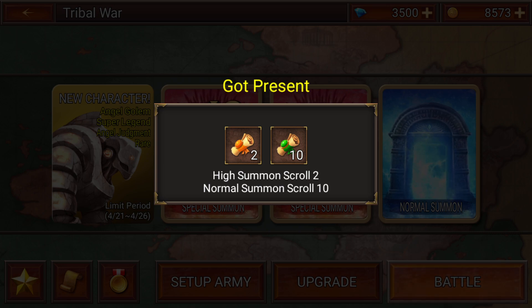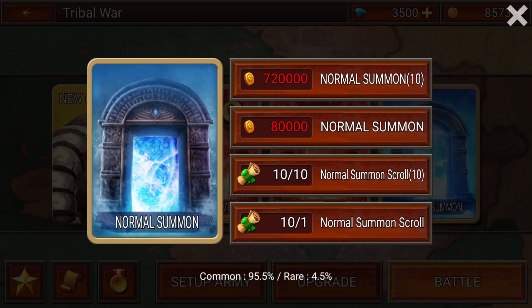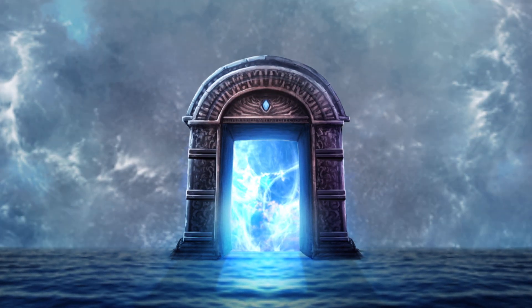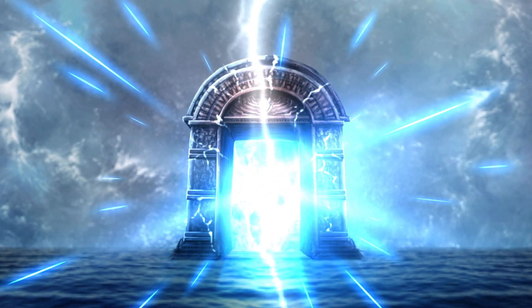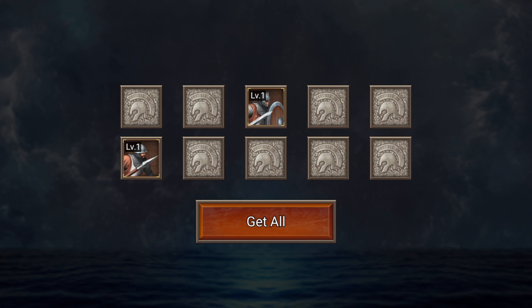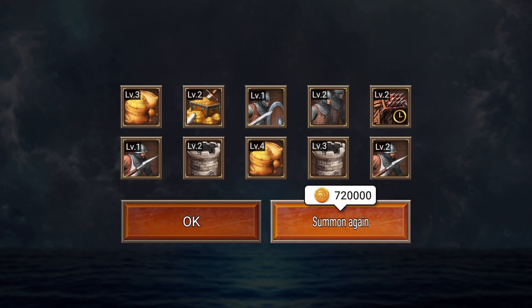Oh, I got a present - two high summons and ten normal summons. Let's check out what we get, because I probably should have waited on spending money on the archer. We'll do the normal ones first and see what we can get. We'll do the full ten and see if we can get something really cool. This is like a tank dude - I like tanks. Spear dude. Why didn't we get details on this other guy here? Doesn't matter, let's back out.